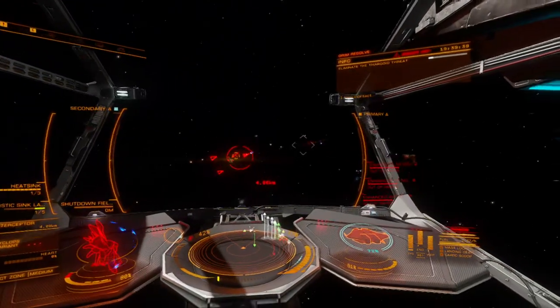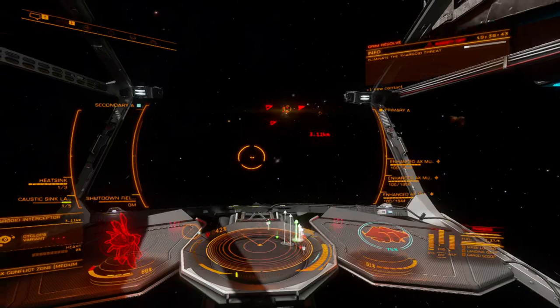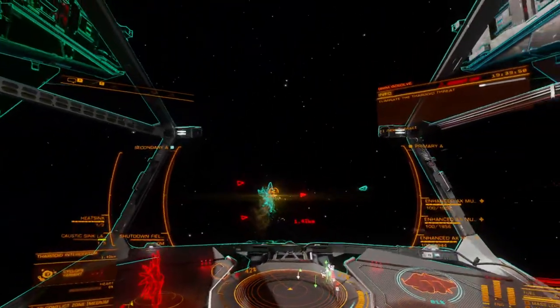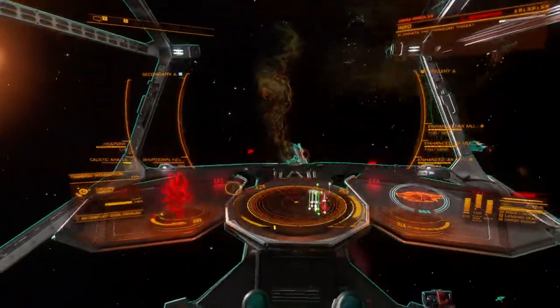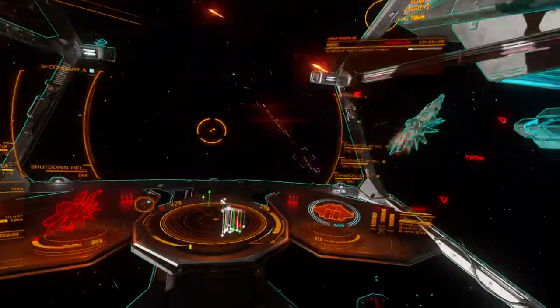The real challenge with this list is the intrinsic difficulty attached to Thargoid-related salvage. Thargoid materials degrade in open space, and the caustic clouds created when these ships die provide strong passive deterrence. Ships that harvest these materials need collector limpet controllers, the cargo space to manage limpets, and extensive protection against corrosion.